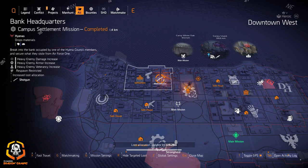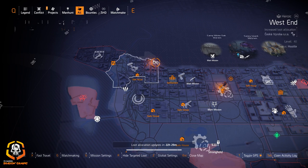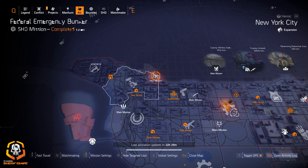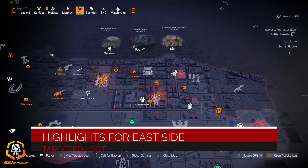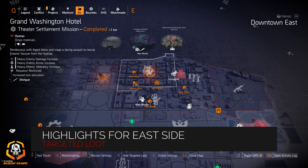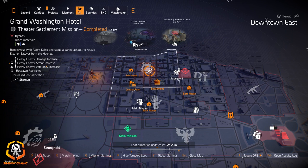Sweet Dreams exotic shotgun at Bank Headquarters today — definitely check that out as well. Walker Harrison Co at Federal Emergency Bunker if you're looking for the Chain Killer chest piece with Perfect Headhunter on it. Let's check out the highlights for the east side — we also got shotguns today at Grand Washington Hotel.